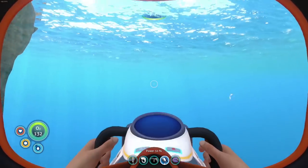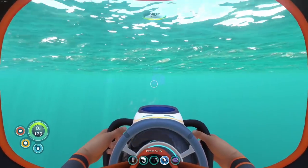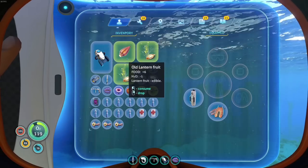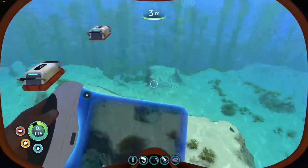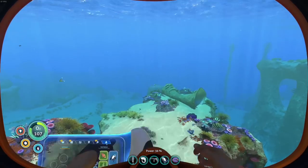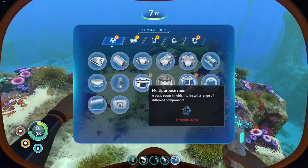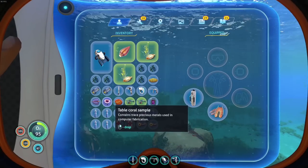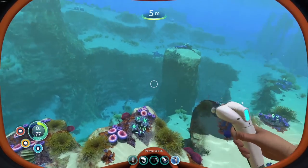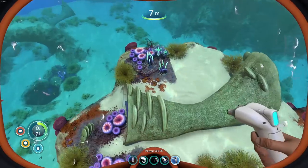We're heading back and we're gonna start building ourselves a habitat — our first little base, it's gonna be amazing! We're back, officially at home. I'm going to need some titanium to get things built. Let's get the habitat builder tool out. We need to start with a habitat — multiple pieces. I only need one — this is terrible. Let's just drop those.